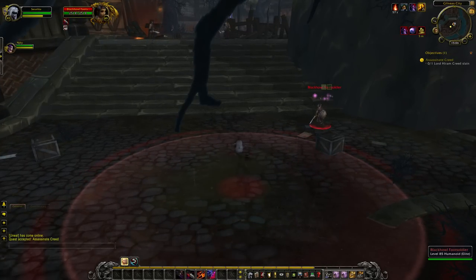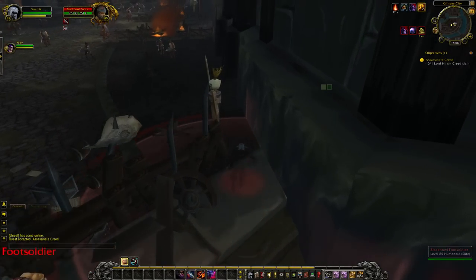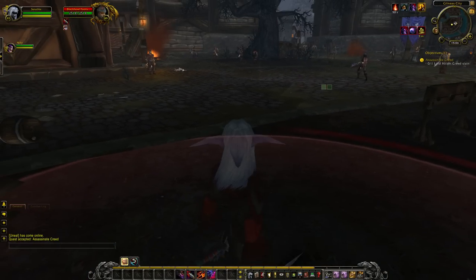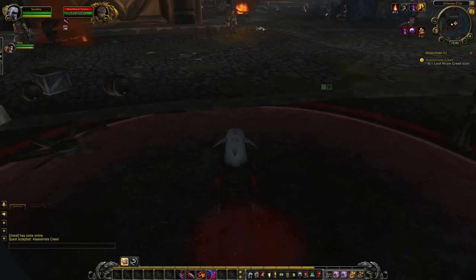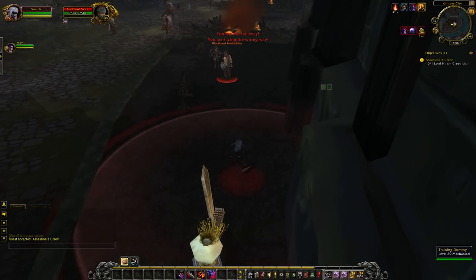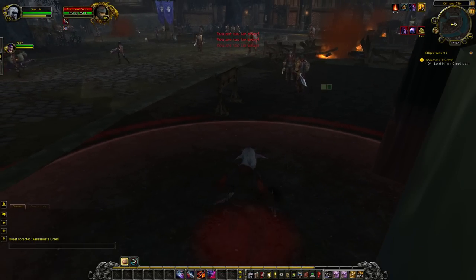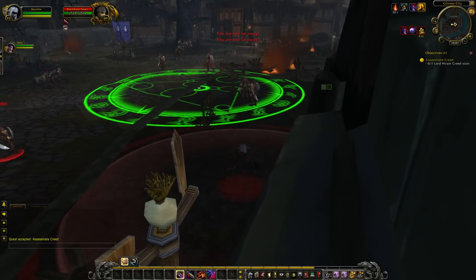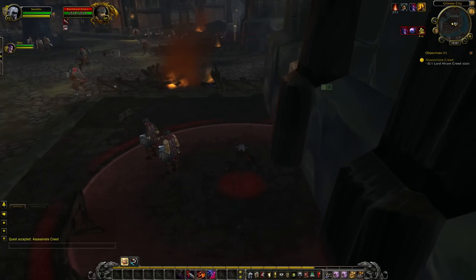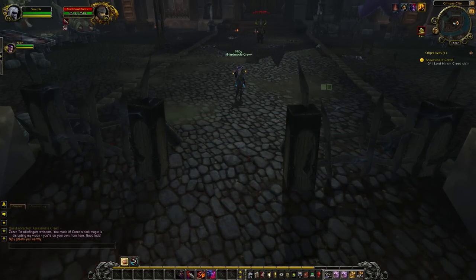We'll then Zap this lady, just to be sure, and Zap another man. Here you might have to Zap a third man, because he patrols back and forth, but it shouldn't be a problem. Now we wait eight seconds for the cooldown of Distract — there's the guy, Zap. We distract the guards, sneak past them, greet our friend, and you'll be ready to Assassinate Creed.